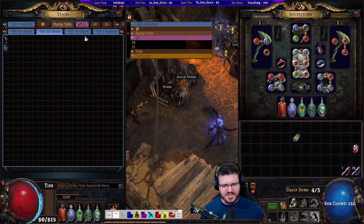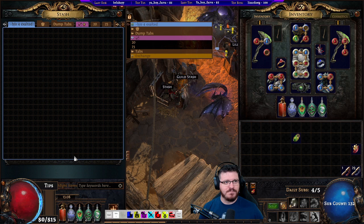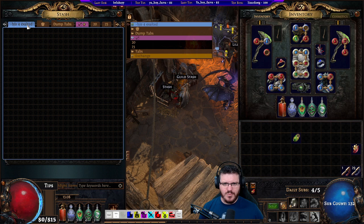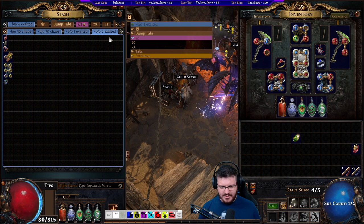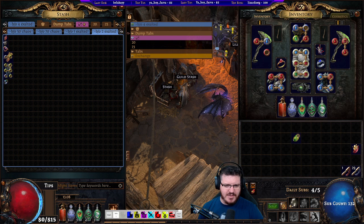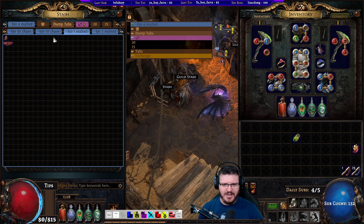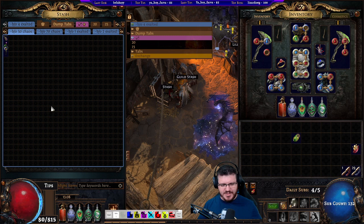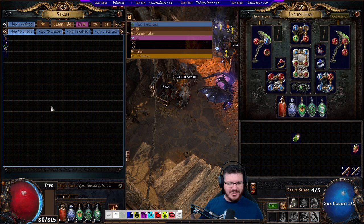The idea is that you never have to price check pretty much anything. The 4x tab is the only one you ever price check from — if someone messages you there, you check it. If an item wasn't worth 4x but is worth 2x, just sell it; the time cost of checking every item in the area is too high. Things worth 2x will sell in the 2x tab, things worth less than 2x but more than 1x will sell in the 1x tab, and so on. You're letting the market price check for you.